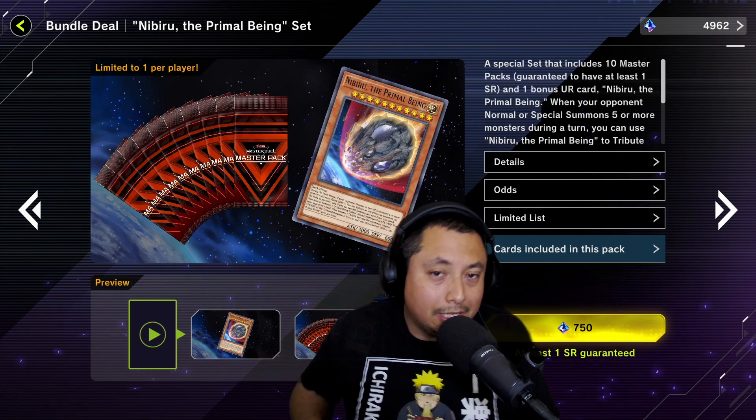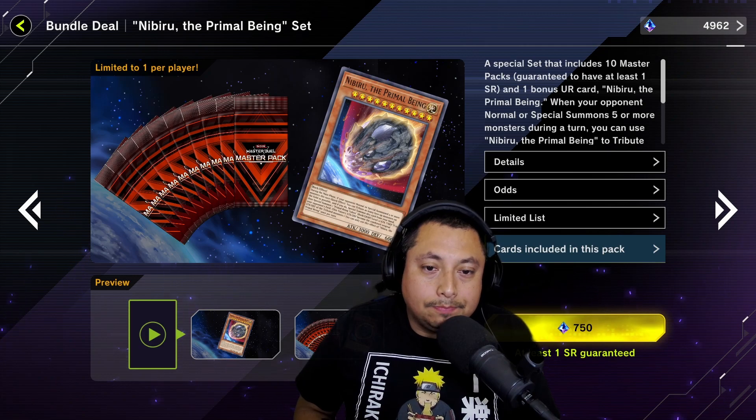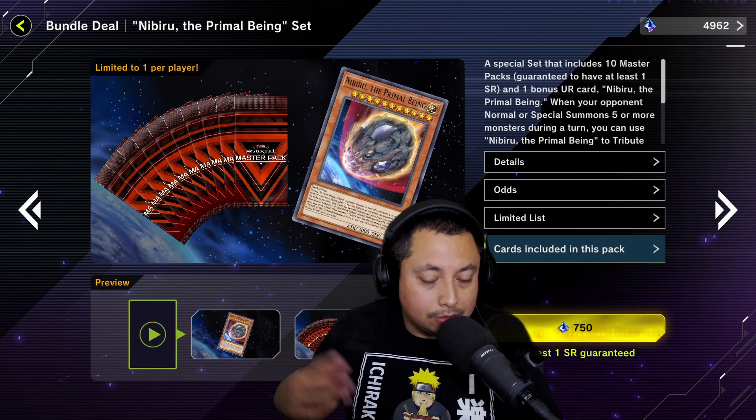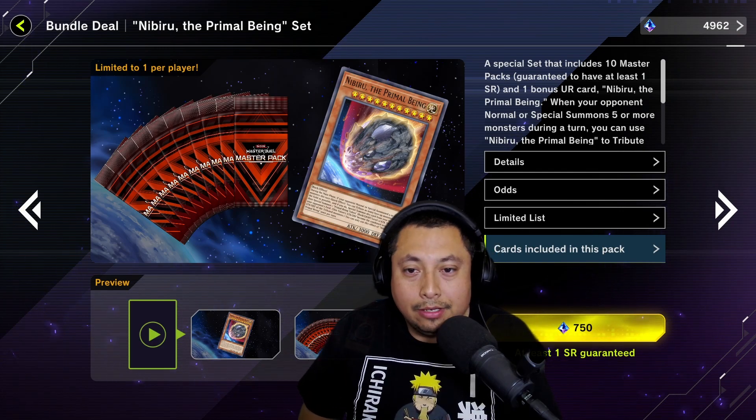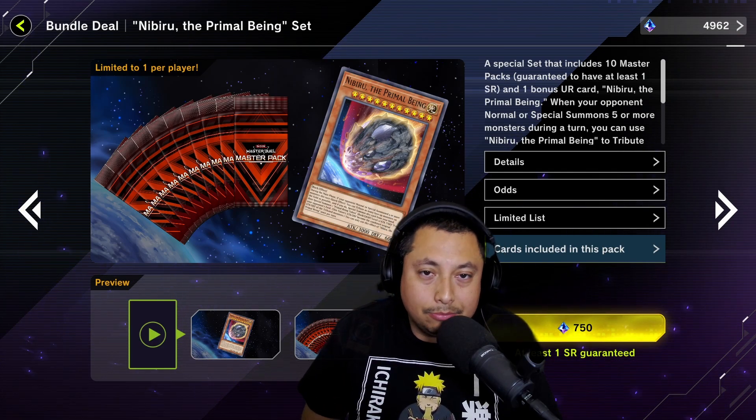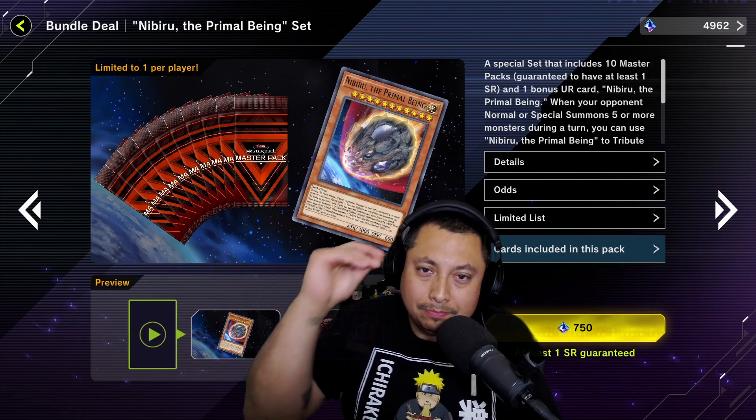Leave a comment down below letting me know if you guys have all the Nibirus you need. If not, make sure to pick this up — it's only 750. After that, make sure to save your gems because Telemins are coming soon and they're going to be OP. But nonetheless, let's hop right into it.